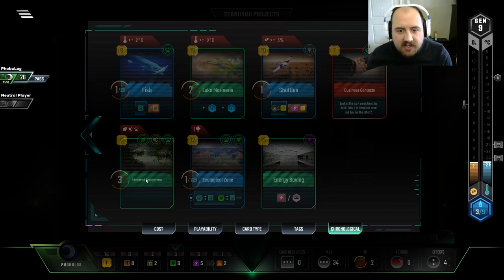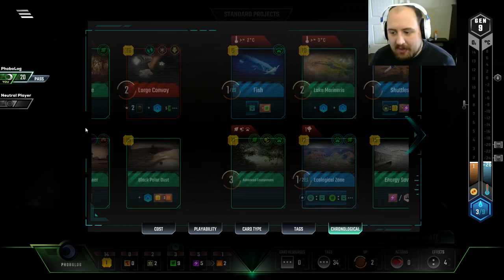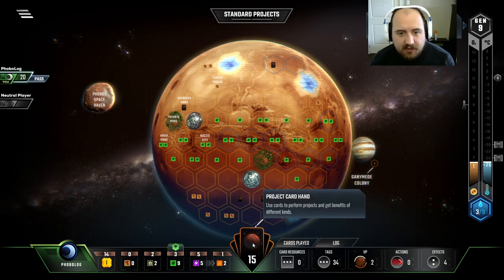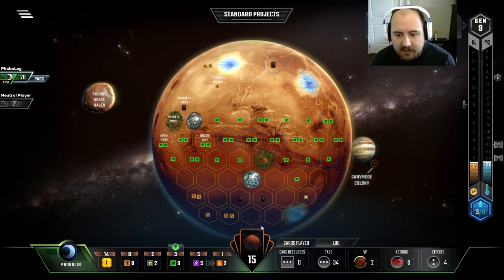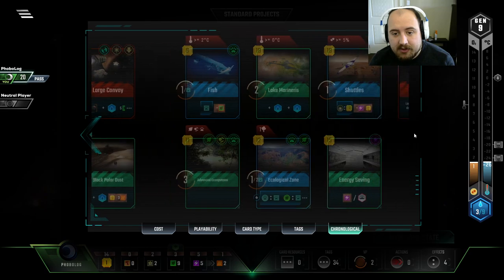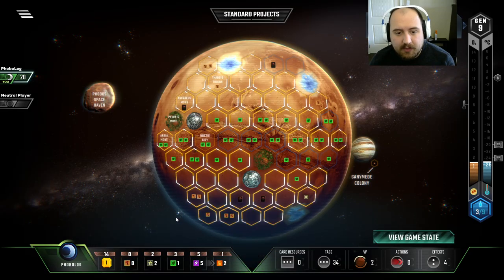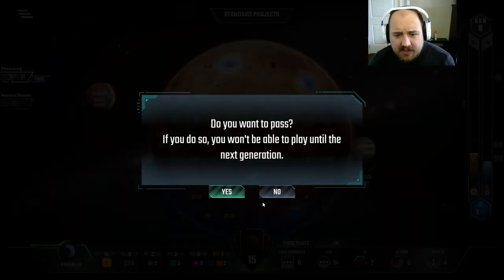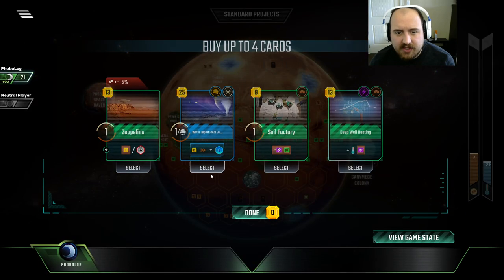Now look at all this synergy on the plants — plant, plant, plant, plant, plant, plant. Lichen, titanium. I can place this greenery for two steel and a couple bucks. I could go into this plant bed. I think we just greenery away. I don't think I'm playing into the synergy of how cooked this seed is.